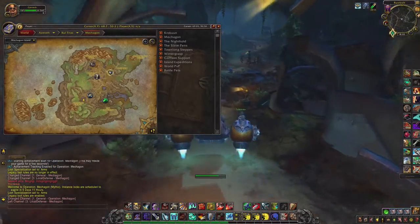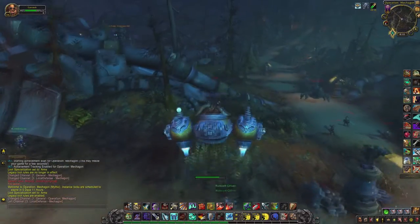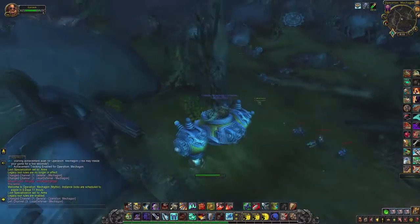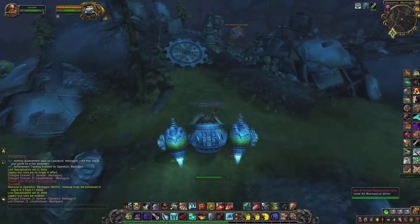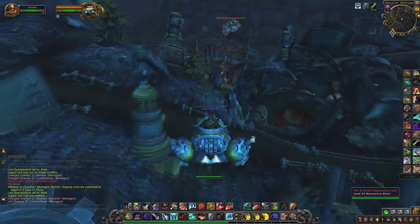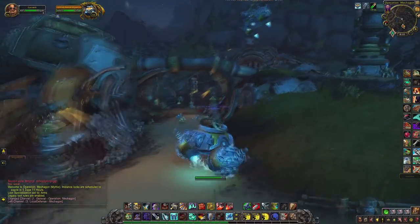First of all, for one of the bosses you need some mobility, so if you are playing a Death Knight for example, you won't be able to do this on your own. The first 3 bosses all have the same hard mode condition: you have to kill the bosses while the aerial unit is above them. You basically just watch where it is and kill the boss there. The unit will spawn adds that are not killable, but by current standards they are more an annoyance than a threat, so just go for it.